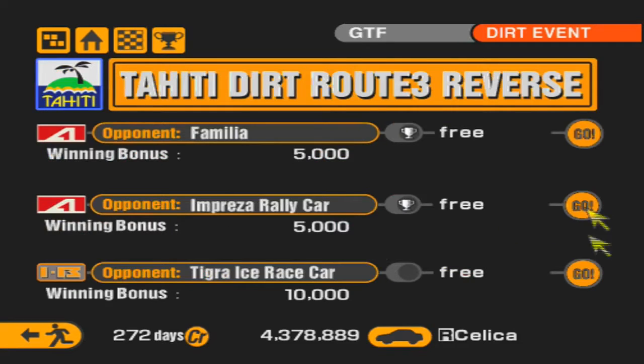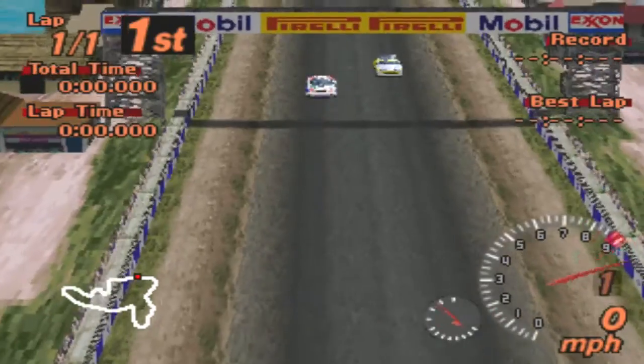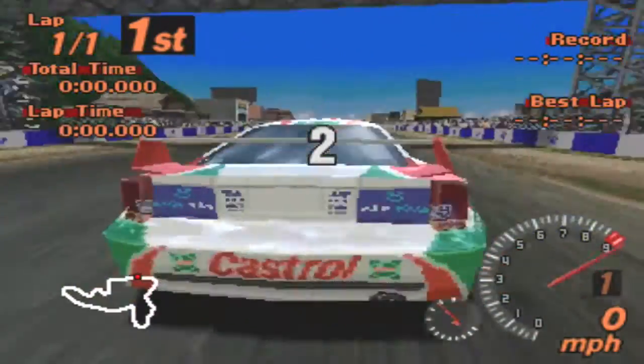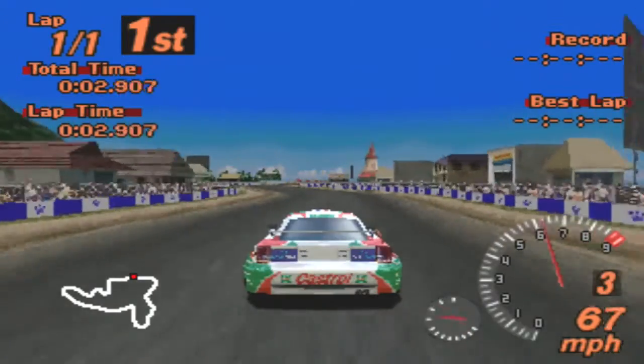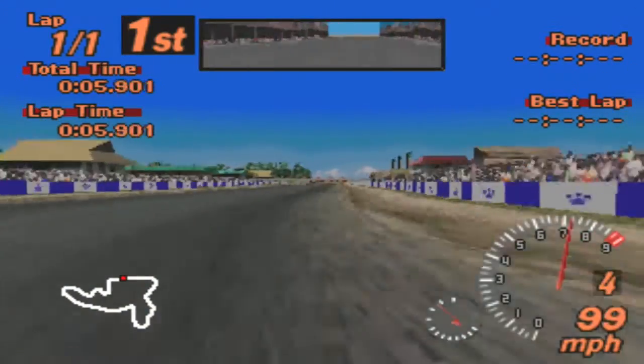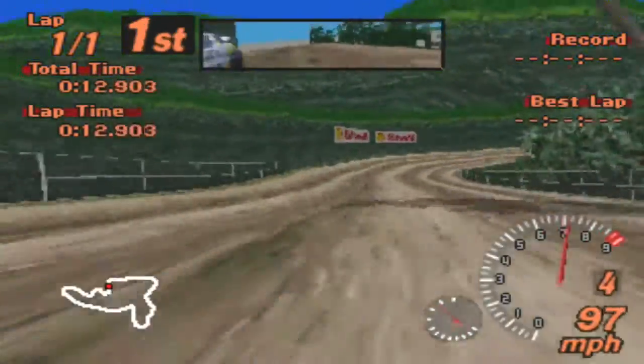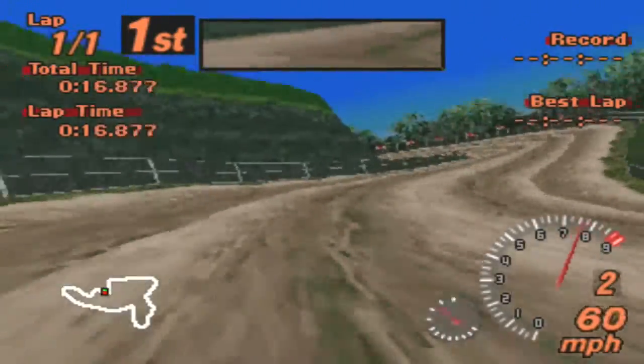Last one before we have to get... and this one y'all is no joke - the Tiger Ice race car. This one is no joke at all. This arguably is the best rally car behind the Celica, I would say. It definitely is one mean little machine. In the past I've tried beating this with like the Lancer or the Impreza and I just couldn't even stand a chance - I ended up getting creamed. Look at it - it has better acceleration than our Celica does. That is just insane.